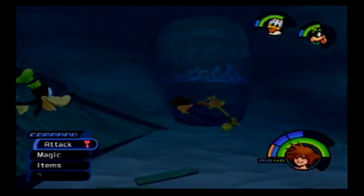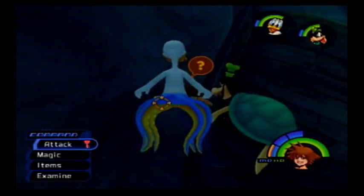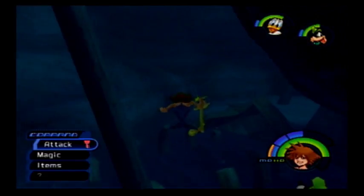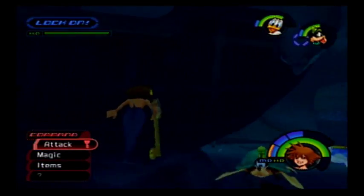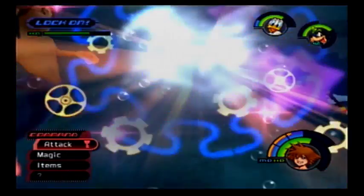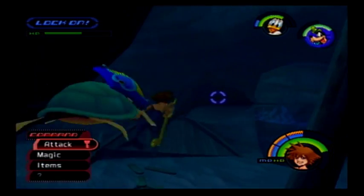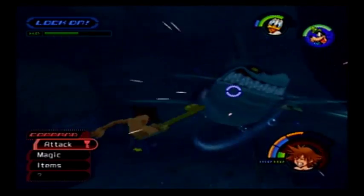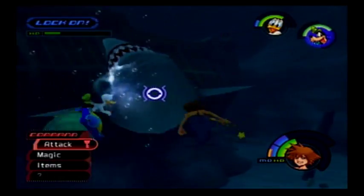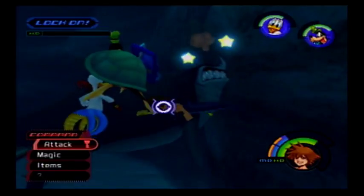There's treasure in here and a switch behind there. Man, he is powerful — which makes sense since he's a freaking shark. That's what Stop can do. Stop does not stop him for very long. Thank you, Donald. Woohoo, 100 EXP for that. Alright, back to Ariel's Grotto — such a far trek.